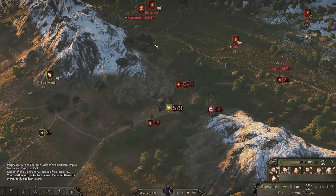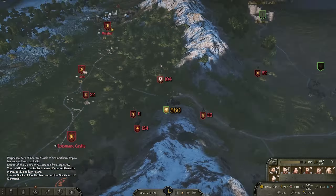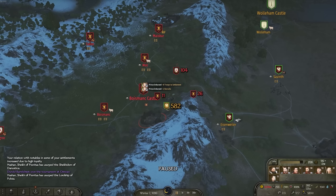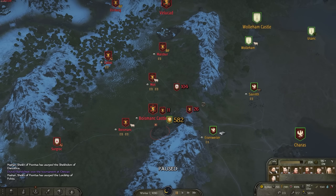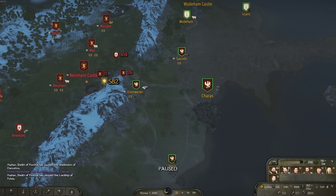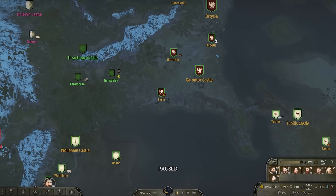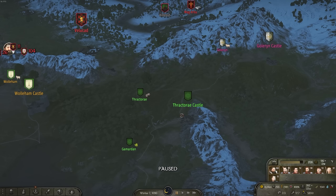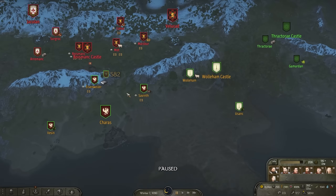We can't actually peace out quite yet either. Even if we wanted to, we have to wait 40 days and the war's been going on for about 35. So we still have a little bit more time. In that time, we're going to at least try and conquer this castle as it would kind of guard our entrance into Charis and the other coastal cities. And then we have castles guarding that and guarding into our territory.